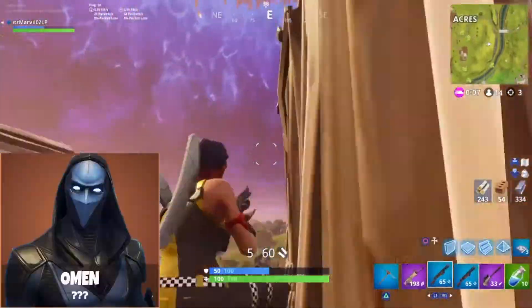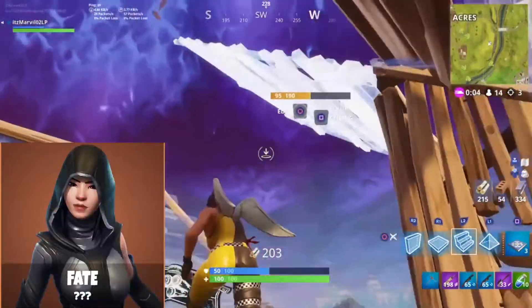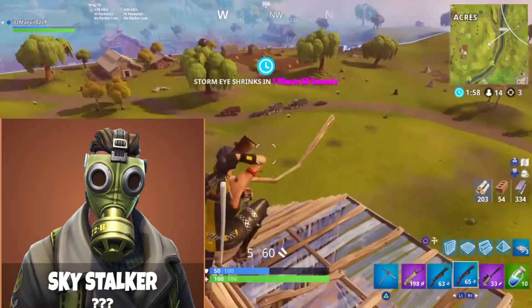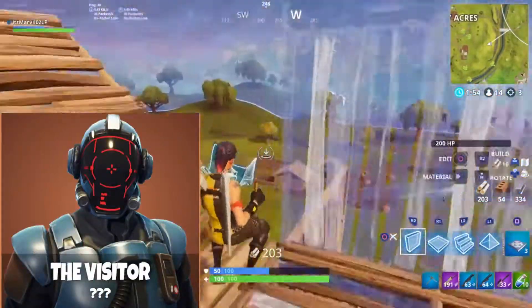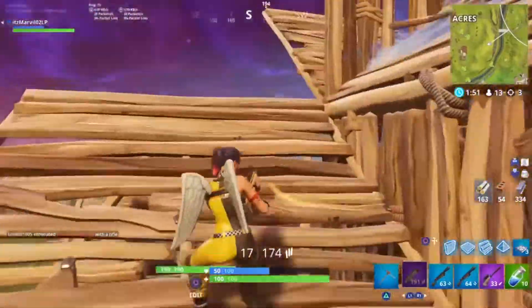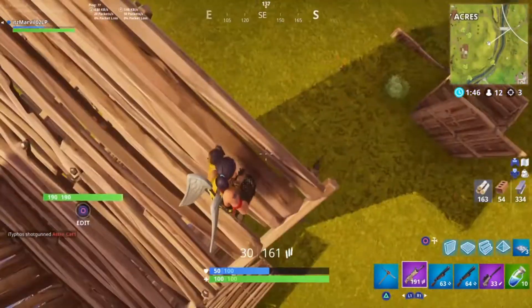The first one we have is Omen, which is a legendary. The next one we have is Spate, which is also a legendary. Skystalker. And here's a special one — the Visitor is the Blockbuster skin. As you guys can see right now in the Blockbuster, just look at the shadow of it. It's exactly a line like that. That's the Visitor right there.